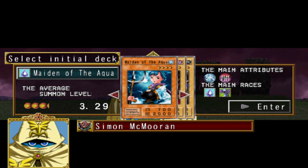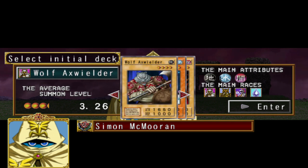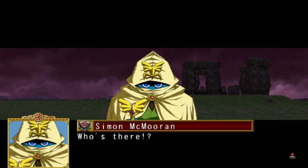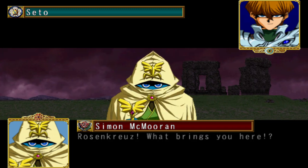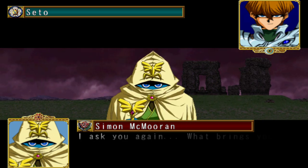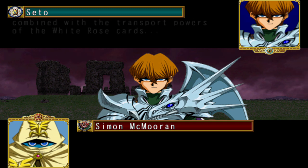I've heard good things about Wolf Axe Wilder, so I'm actually going to go for him. This deck is Earth and Dark. And now we have our sides — I believe this is the Lancasters here, with Simon McMorrin, and then we've got Seto from the Yorkists. They're each playing a part of the war. It's quite a good job they've done with the story in this game.